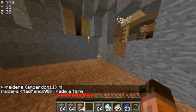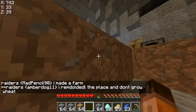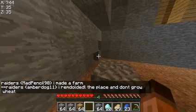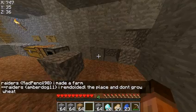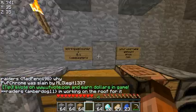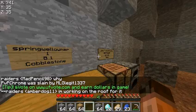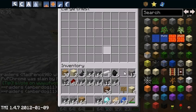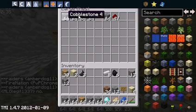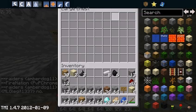This works with any item. The IP will be in the description. Subscribe for more, leave a like — it helps out even if you think it doesn't. Goodbye. And by the way, you can have a full chest — you can have as many items as you want and you'll still duplicate. Goodbye.